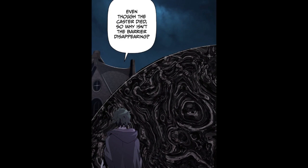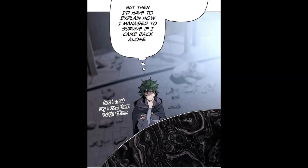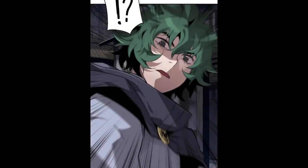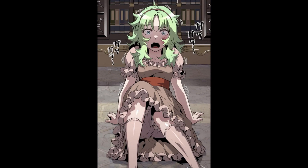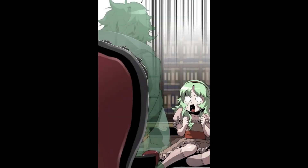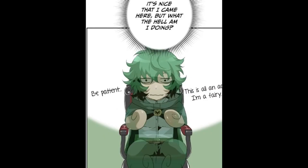Even though the caster died, why isn't the barrier disappearing? It's fine if they don't manage to come out, but then he'd have to explain how he survived if he came back alone. This barrier is different from the one he was in. Andreas touches the barrier and gets sucked into it. Andreas is in Vivian's dream. He says: is this little one Vivian Belkan? She says: a ghost? Or is it a demon? The chair is talking. Andreas says: I am neither a ghost nor a demon, Vivian — I am a fairy who came to rescue you. He thinks: it's nice that I came here, but what the hell am I doing? Be patient — this is all an act. I'm a fairy.